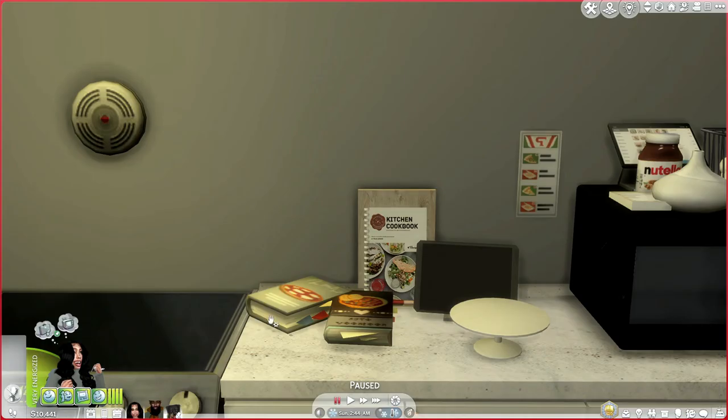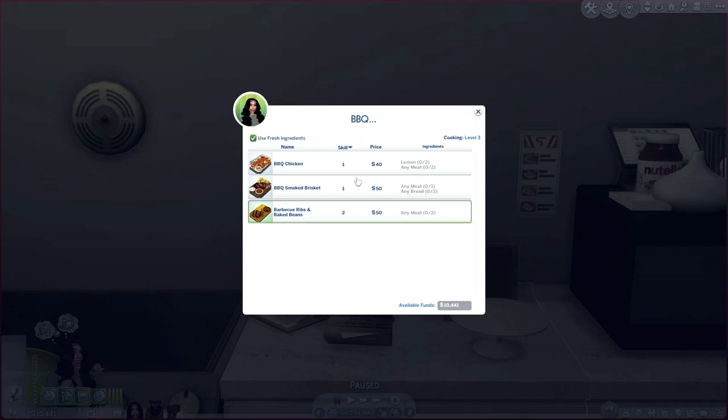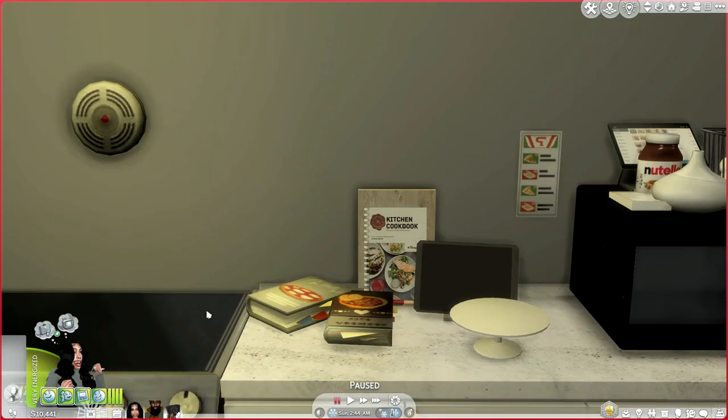You can also mix and match with different food mods you have in your game. The next section Granny's Recipes has is barbecue, so you can actually cook on the grill with this. We've got barbecue chicken, barbecue smoked brisket, barbecue ribs, and baked beans. Once you click on what you're going to cook, your Sim will probably go to the counter to chop things up, then go straight to the grill. So yeah, get you Granny's Recipes cookbook by Little Boba — it'll be in the description box.